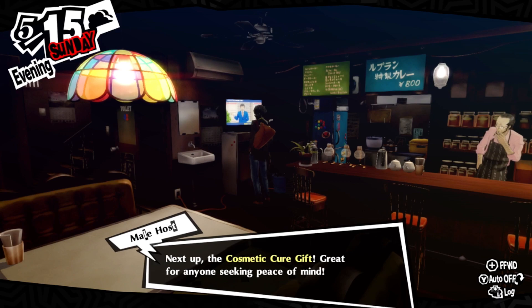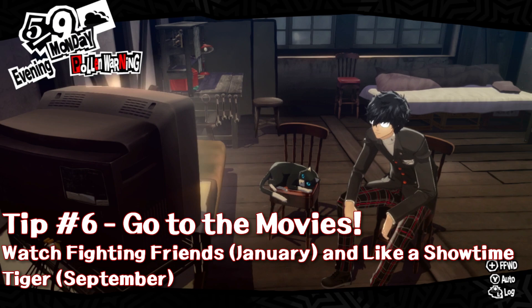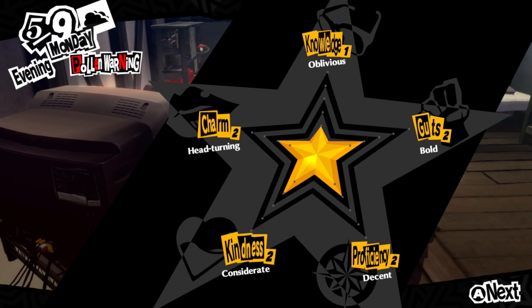The sixth way to increase your charm is by visiting the movie theater. Once the movie theater becomes available, go check out some movies. In January you'll be able to watch The Fighting Friends, and in September you can watch Like a Showtime Tiger. Both of these will increase your charm.